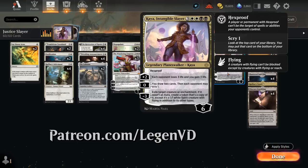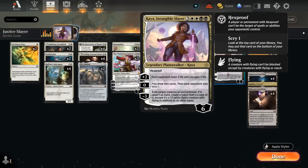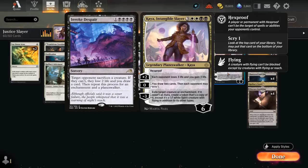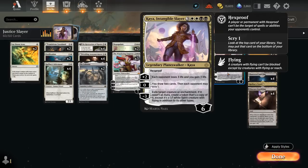The 7-mana Planeswalker starts out at 6 loyalty and has built-in hexproof, so the only way to get rid of Kaya once it's in play is to attack it with creatures, or to maybe take it out with an Edict effect. Shieldred's Edict and Invoke Despair are popular options in Standard. The plus 2 lets each opponent lose 3 life while we gain 3. The 0 ability draws 2 cards, even though the opponent gets to scry 1, and the minus 3 can exile a creature or enchantment. If it wasn't an aura, create a token that's a copy of it, except it's a 1/1 white spirit creature with flying in addition to its other types, so it can also potentially re-enable an enter-the-battlefield ability, which can provide a ton of value.